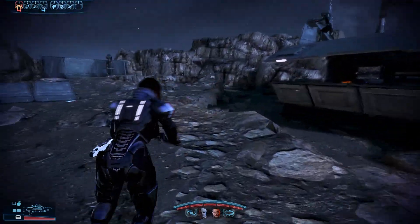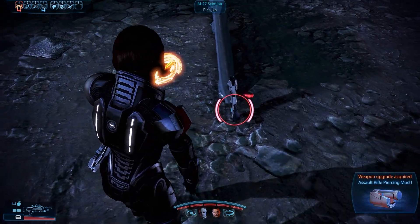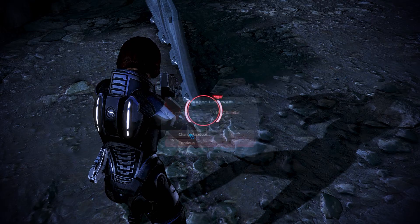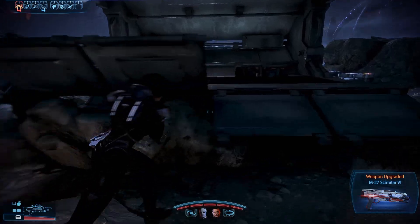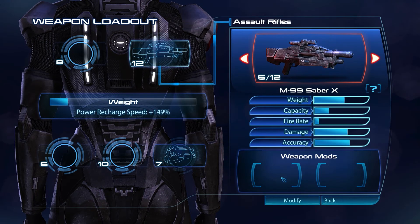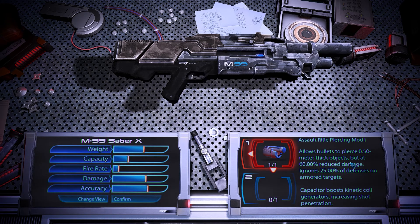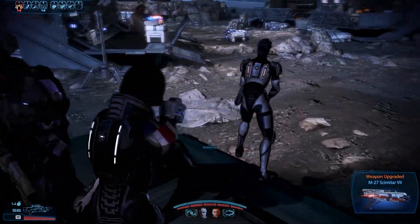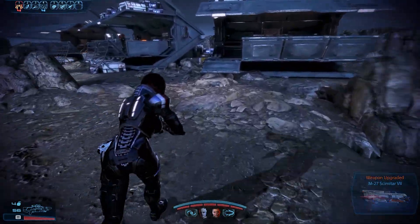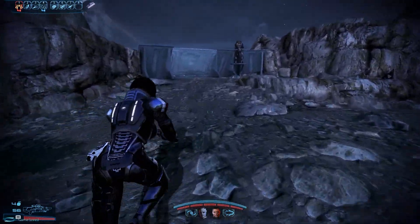We picked up an assault rifle piercing mod — I'll put that on. It reduces damage to thick objects but ignores defenses on all targets, so essentially we can shoot through Barrier surfaces whenever we encounter them. Let's mod this and head out there.